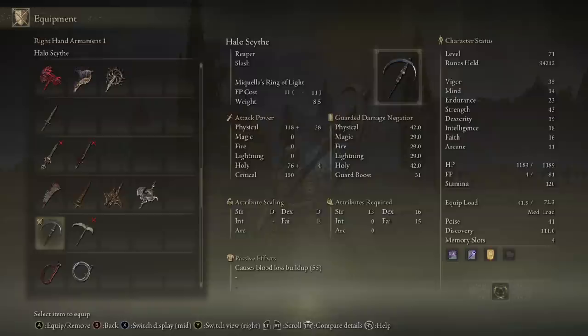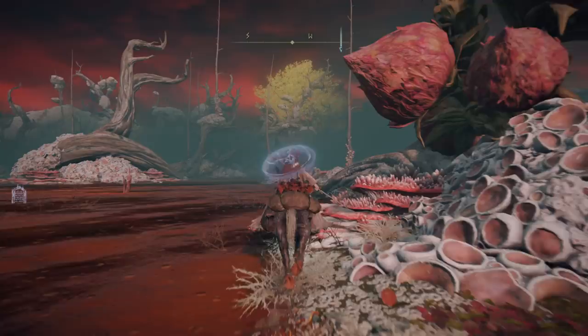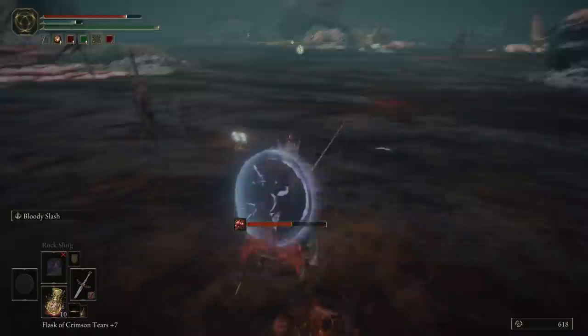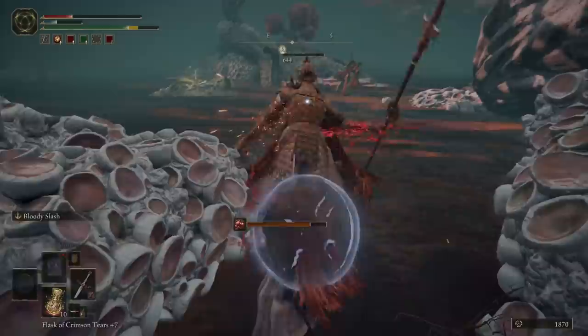To wield it effectively you need 16 Dexterity, 15 Faith, and 13 Strength. To acquire this weapon you'll need to do a bit of farming. Head to the Inner Aeonia Site of Grace, almost directly in the center of the Caelid region. Go west to a small island where a Cleanrot Knight will spawn — dispatch him, then head to the next island and kill the next one, then the next one walking around in front, and another one to the right, and another one behind those two. Reset at the Site of Grace and go again. Every time you kill one of these enemies, they have a small chance to drop either their armor pieces, their sword, or this very special Scythe.